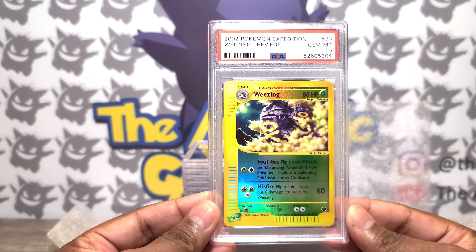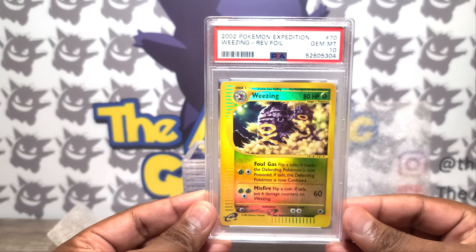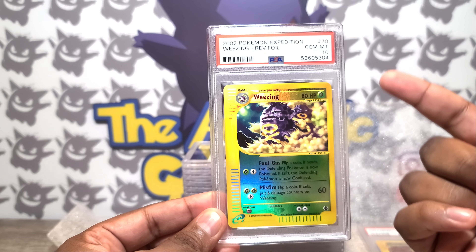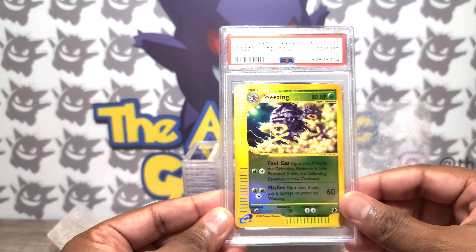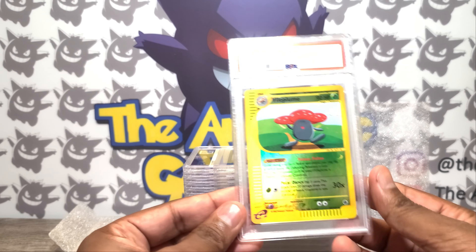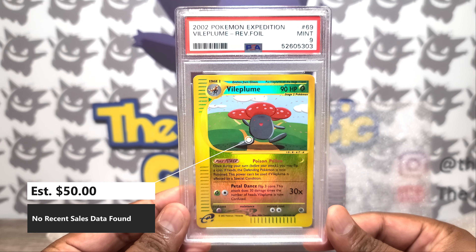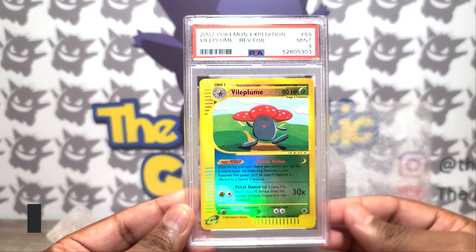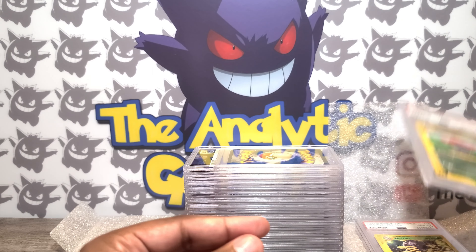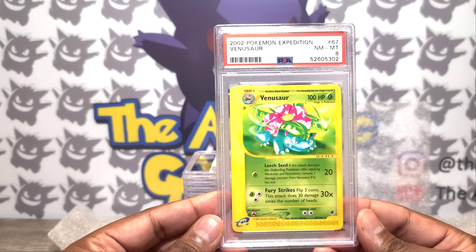Here's a Weezing that got a Gem Mint 10. I've gotten quite a few of these Expedition Reverse Foils as Gem Mint 10s, and it's just hilarious to me — multiple times now I've gotten these cards and I'm just like, how did you survive the process of grading, shipping, all of that — likely from a couple of decades ago — and yet somehow many of these cards are getting 9s and 10s. I think that speaks to the overall condition of the person who was maintaining those.